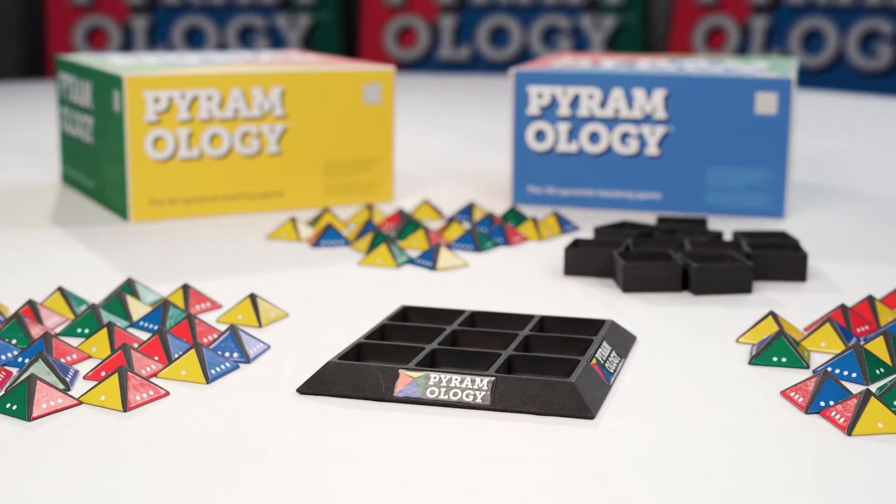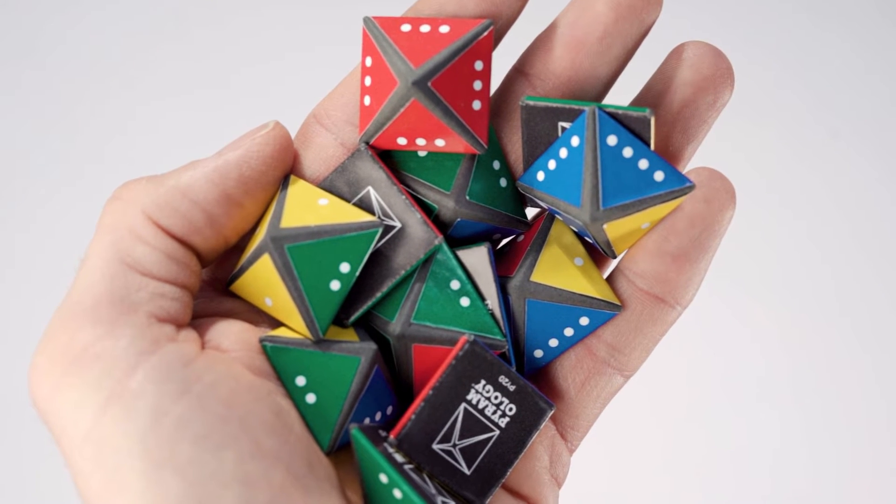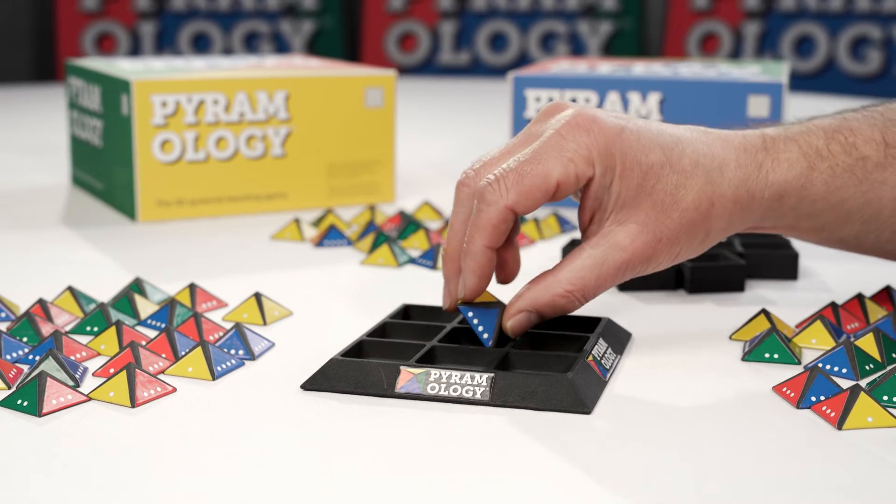The object of the game is to score the most points possible by matching the coloured sides of the pyramids. The first player picks a playing piece out of the bag and places it in any of the three by three sections.